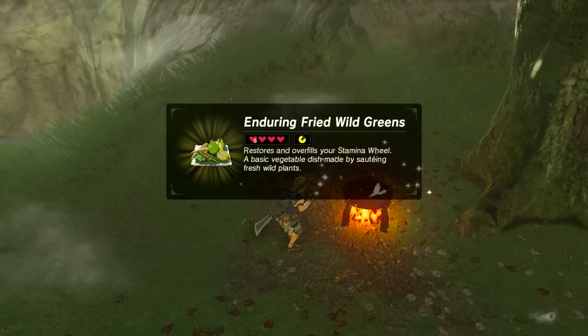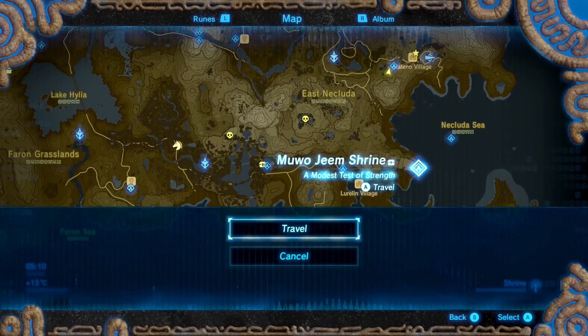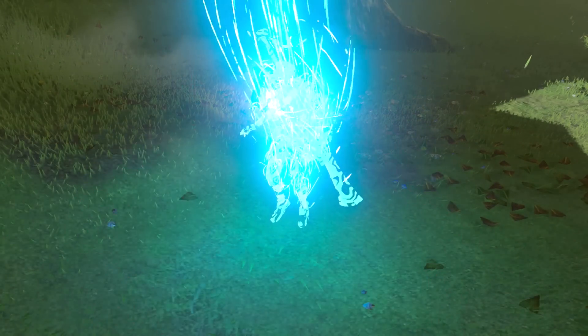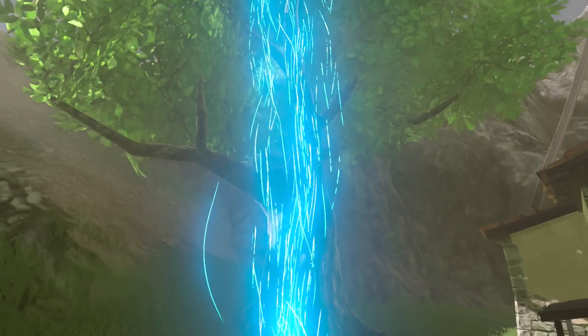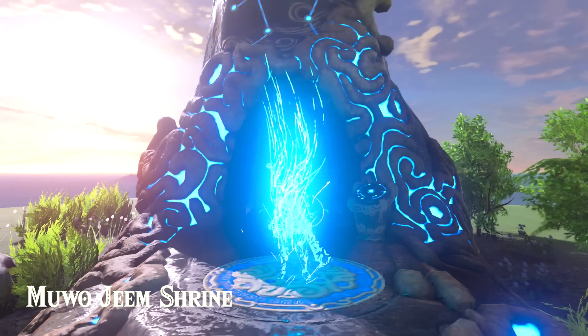In order to start, you need to prepare yourself a meal which will give you an upgrade in terms of stamina. You can find those carrots by every fairy fountain basically, so just cook two of them and you should be fine to go. I've got stamina upgrades, but I didn't make it.